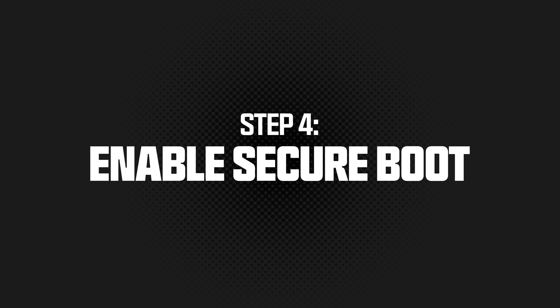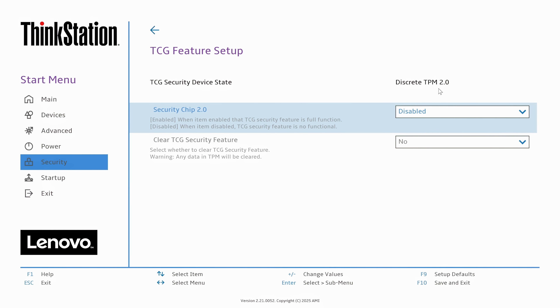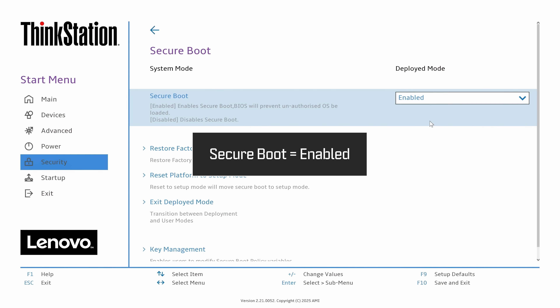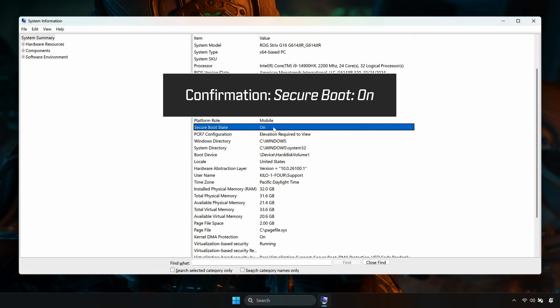To enable Secure Boot, restart and enter your BIOS. Go to the Boot or Security tab of your BIOS menu. Set Boot mode to UEFI and enable Secure Boot. Save your changes, reboot, and confirm in System Information that Secure Boot is on.